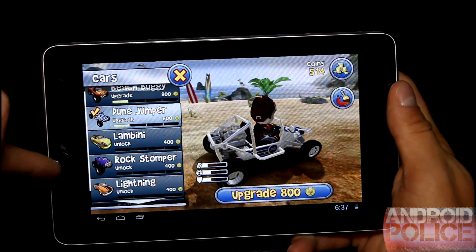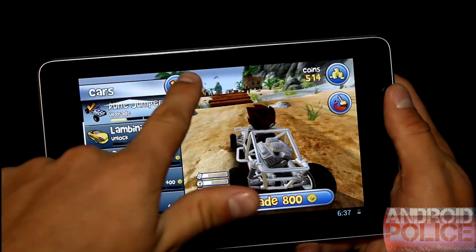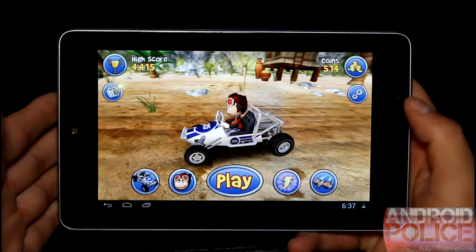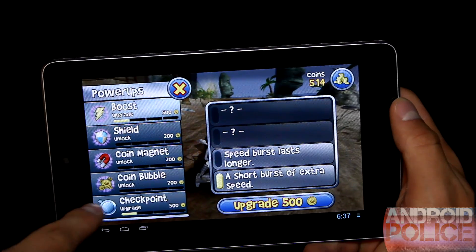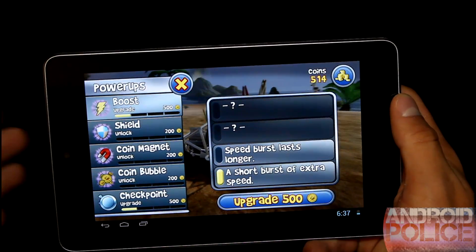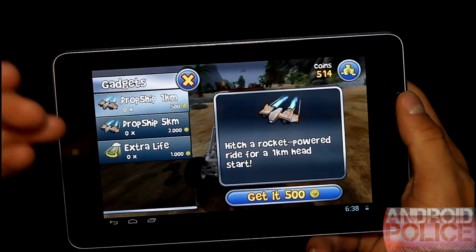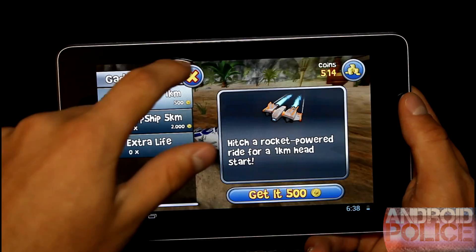You can upgrade your beach buggy itself — I've already gotten a dune jumper upgrade. There are various other vehicles with different statistics. You also have different characters you can choose, which all cost coins as well. So the more you play, the more coins you collect, the more upgrades you can get, and the further you can go. For power-ups, I've unlocked boost and checkpoint. Boost makes you go faster. You can also get a shield, coin magnet, and coin bubble — those circles pop up and you collect them like coins during your run. There are also gadgets like Dropship, which drops you further ahead — 1,000 or 5,000 meters in front of where you normally start — giving you a head start, plus extra lives.